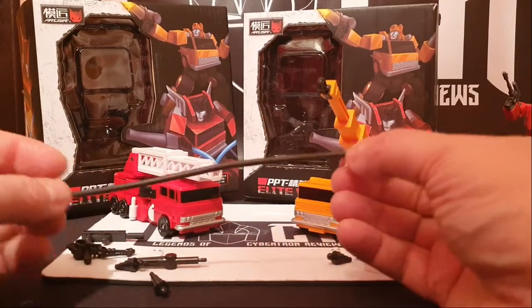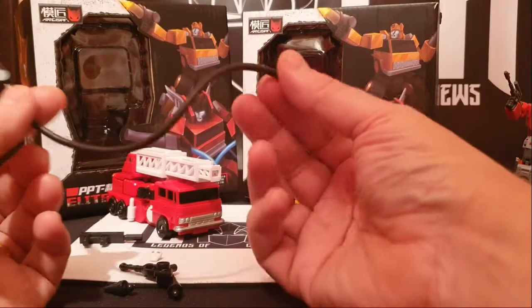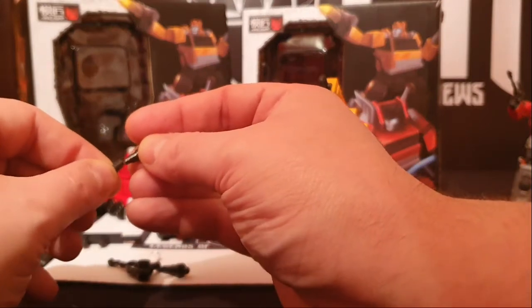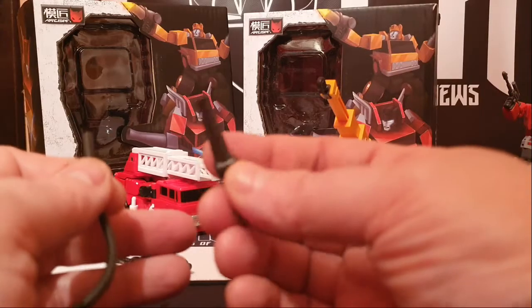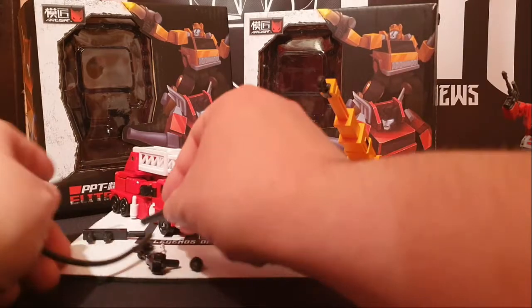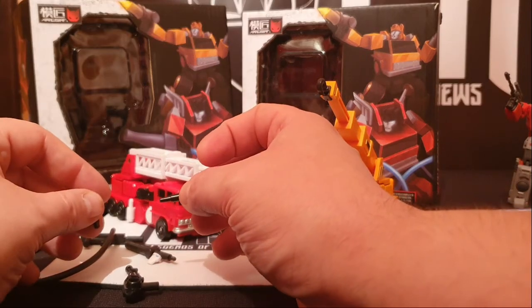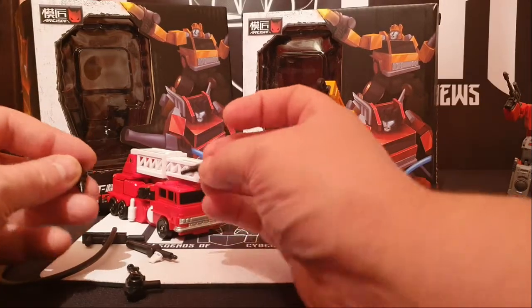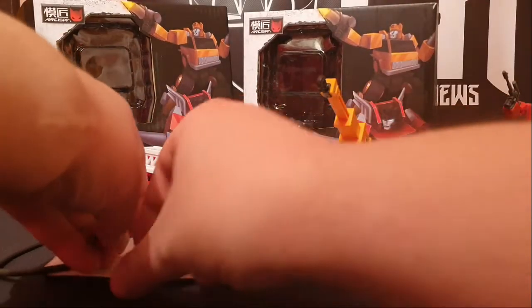With Inferno you get a hose which attaches to this implement, and he holds this and it gets plugged in. You get the rubber hose and this accessory - I can't remember what you call it. I'm going to say fire hydrant but it's not a fire hydrant. And then obviously you've got these two bits. That's for Inferno.